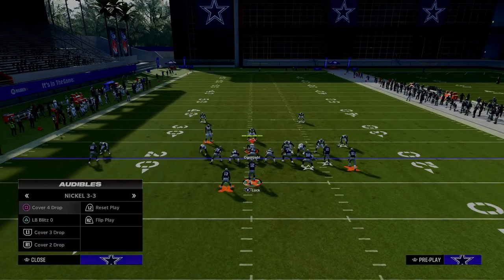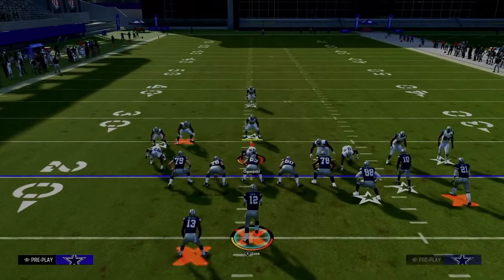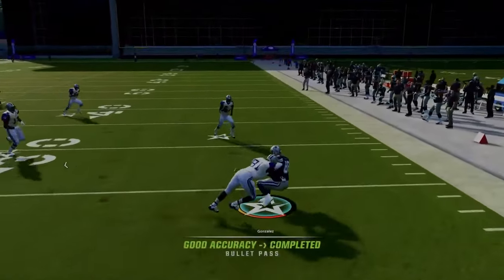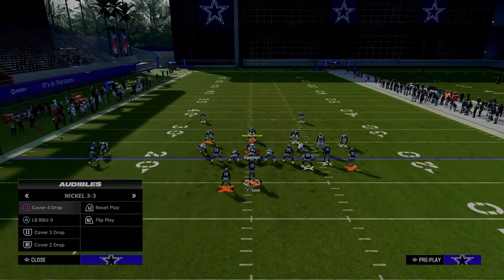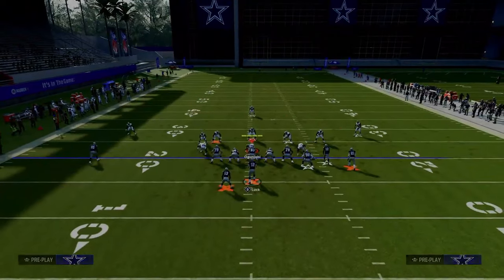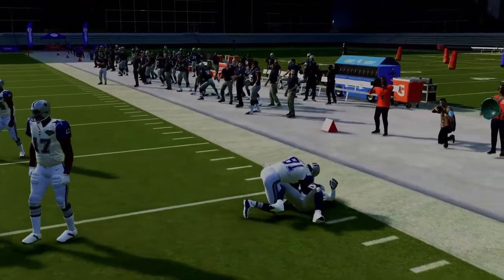Against cover three where they're not playing hard flats, you can throw this flat and get a nice RAC catch animation for about five to ten yards. If they are playing a true cloud flat, throw it, break a tackle, get upfield, and take your check down.